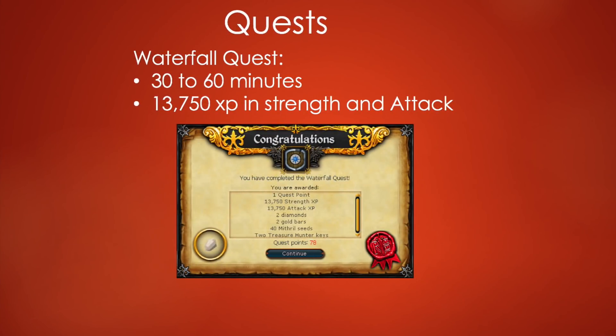When you first make an account, the best way to start training combat is to do the Waterfall Quest. This quest takes 30 to 60 minutes and gives you 13,750 XP in both strength and attack, getting you from level 1 to level 30. It's really useful to do this as soon as you create the account.